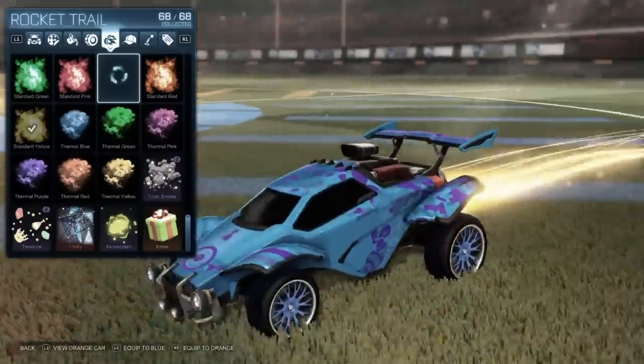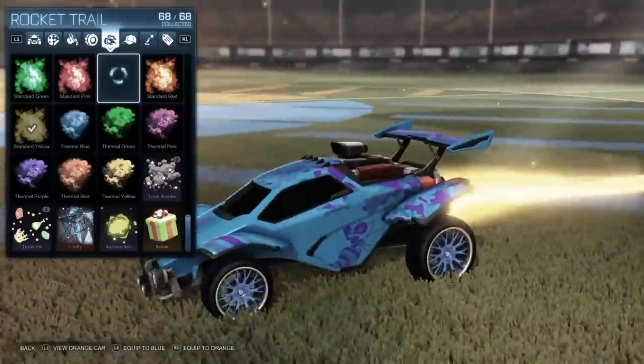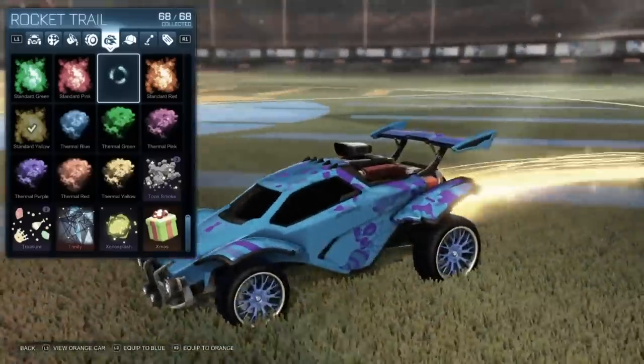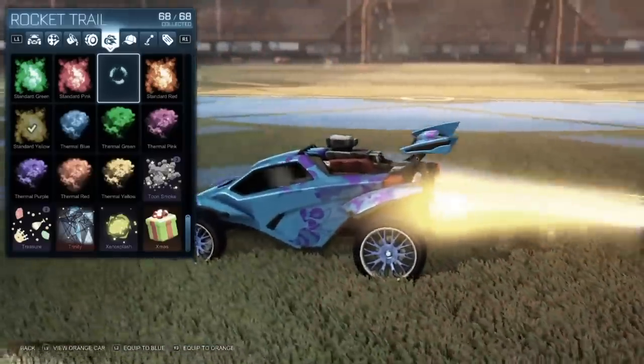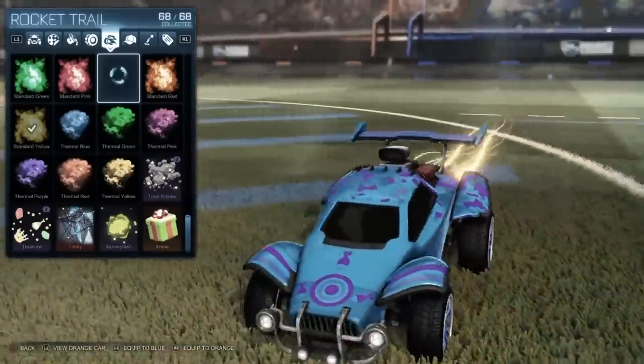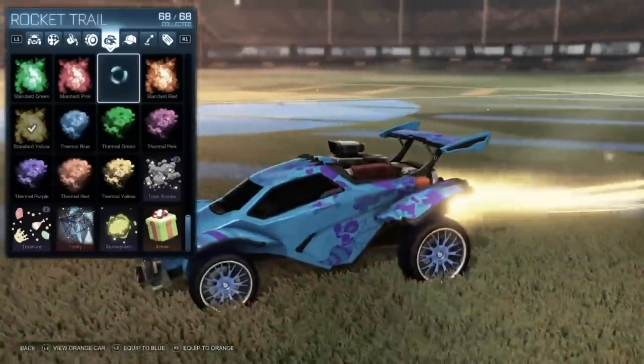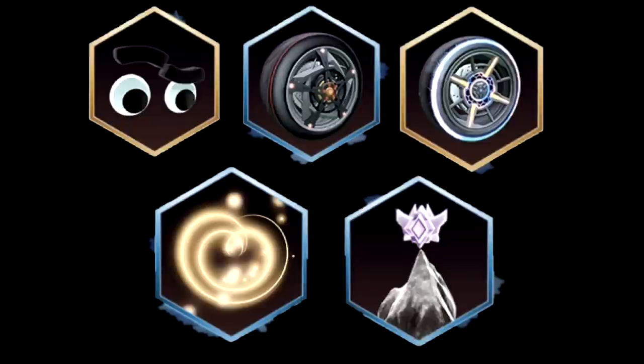Next, we have a rocket trail called Helios. This one looks a lot like the Season 2 Challenger boost that I happen to have. This boost just looks absolutely insane, to be quite honest. I really like the golden colors and the little golden specks around it.